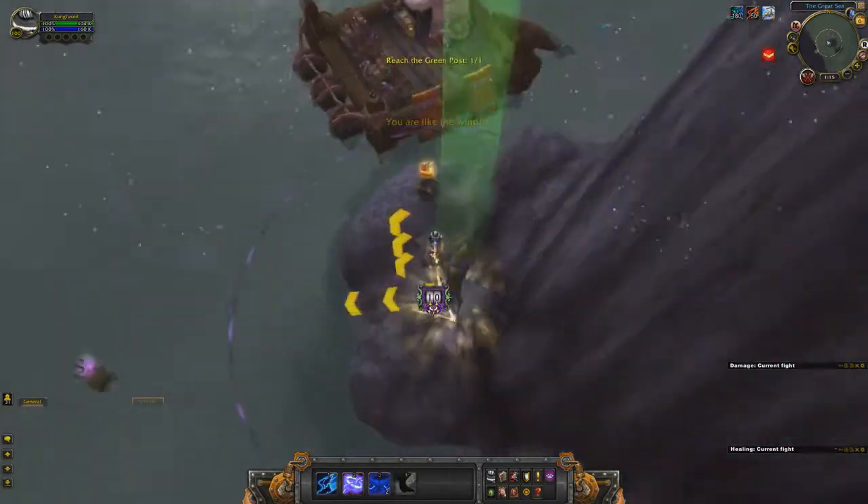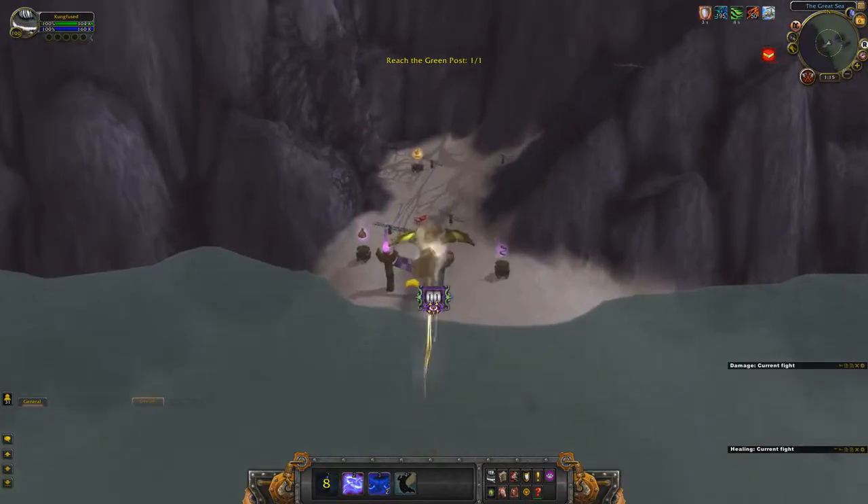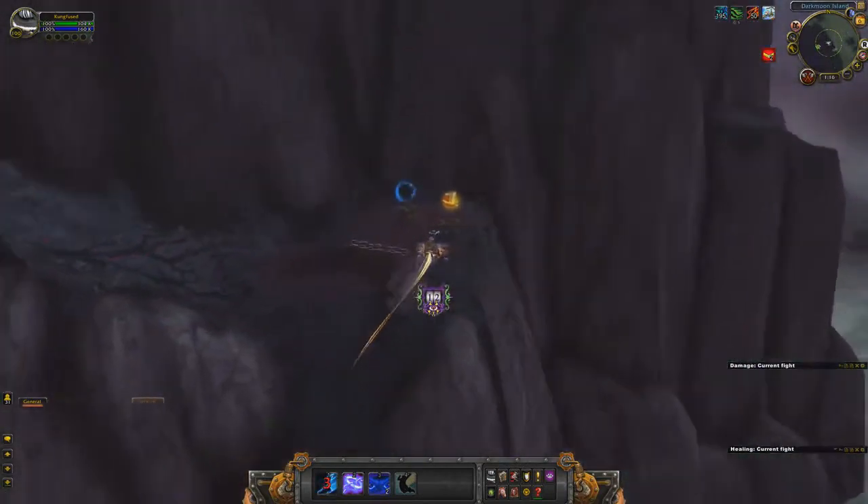Right around this second checkpoint here, I do use the number four ability. Grab the speed boost so I can remain on top of the water and not sink. And then the number one ability to grab myself to the little hazard there a little faster.